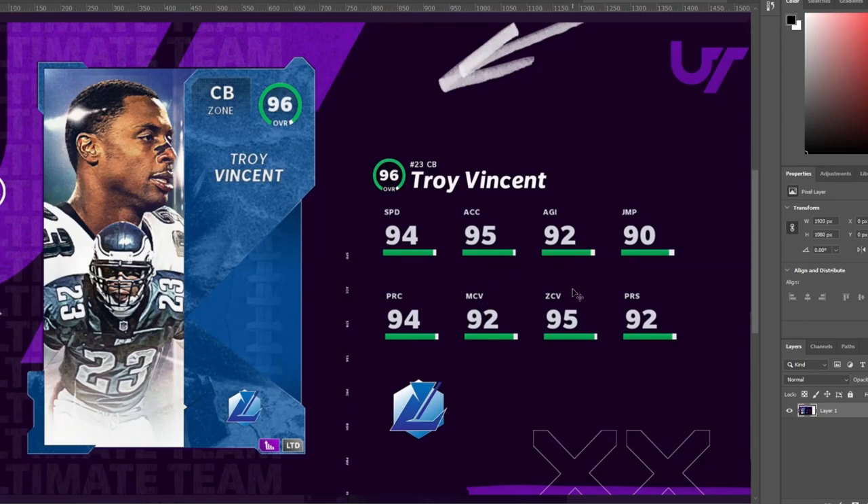Troy Vincent does look super great, regardless of where you put him — 1, 2, or 3. 94 speed — at first when I saw the speed I got excited, I thought I could get to 95, but it is the LTD. Either way, getting 94 speed, 95 accel, 92 agility, 90 jumping, 94 play rec, 92 man, 95 zone, 92 press — the beauty of this card is he'll get 99 zone, 99 play rec, 97 press, 97 man coverage. He's going to be, just like Rich Gannon, one of those guys where you're really not getting a better cornerback than him for the rest of the year, unless you get better speed or max zone and max man — 99 — that's really the only way. Troy Vincent's going to be super great.